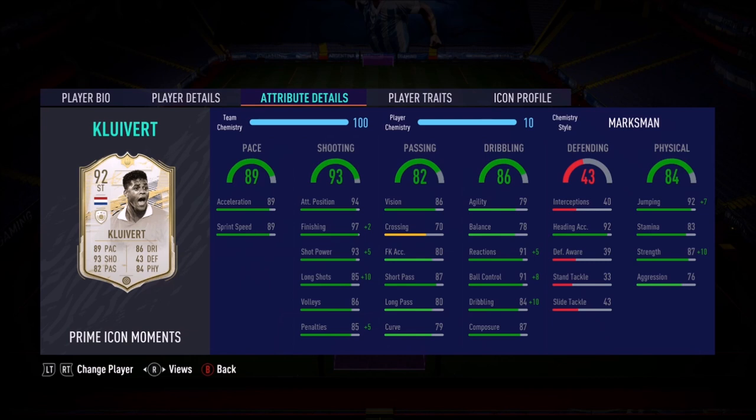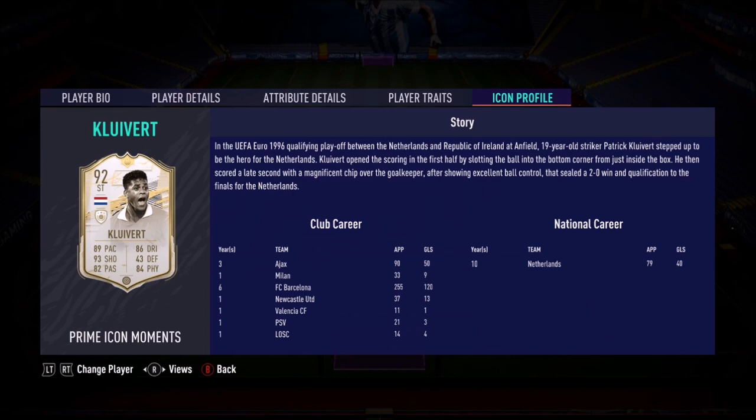Five star weak foot this year, which is very different. Four star skills. He's got the perfect work rates — he's always going to stay up, never going to come back in defence. Look at the pace. He's been powered up with the marksman chemistry style and look at that — takes him up to a 95-rated striker.